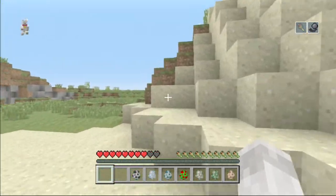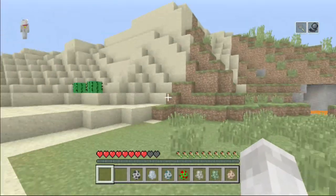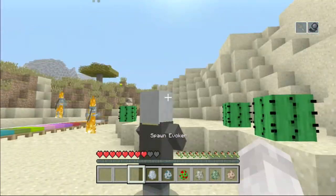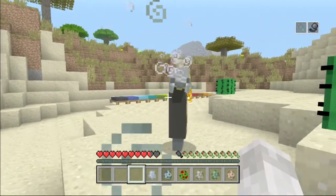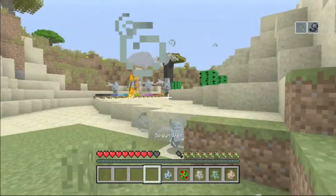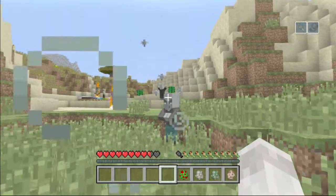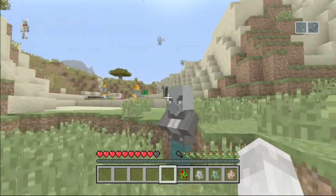You can see in the top right it shows what potion effects you have. There's the Evoker — he can spawn Vexes. This is a Vex. And the Vindicator, which is very dangerous. He has an axe. Come on, get that axe!